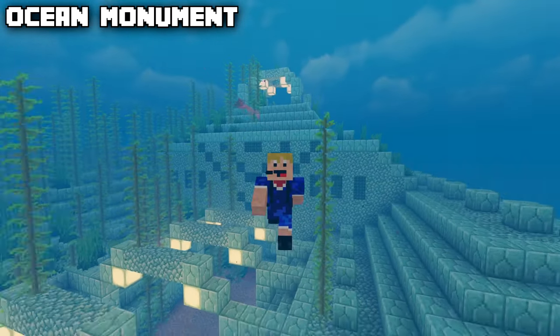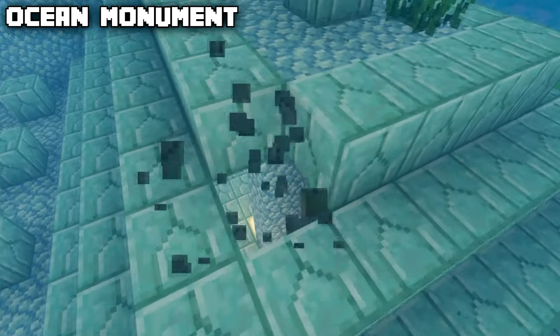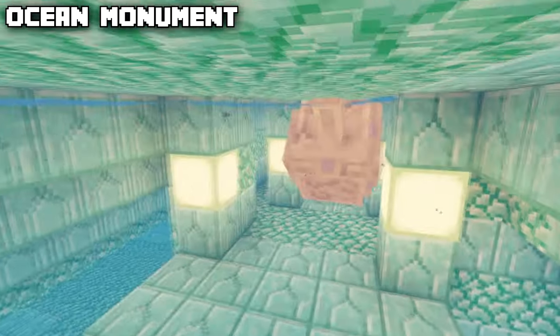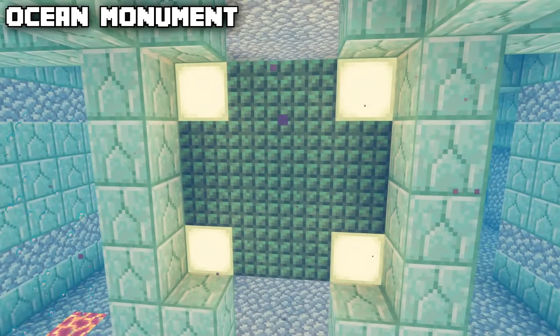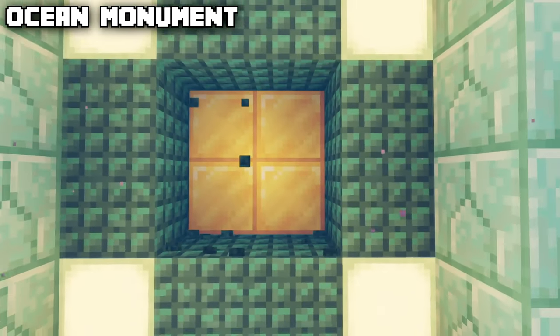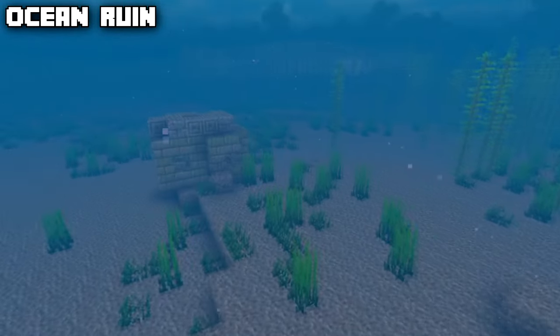Let's go underwater — first with the ocean monument, another very large structure in Minecraft which contains three elder guardians. These elder guardians can give you the mining fatigue effect and drop the tide armor trim. There's also a special room inside the ocean monument that contains no less than eight gold blocks in the center.